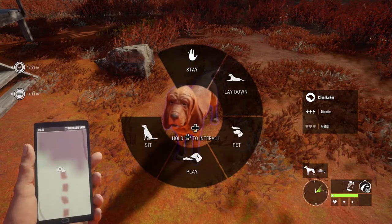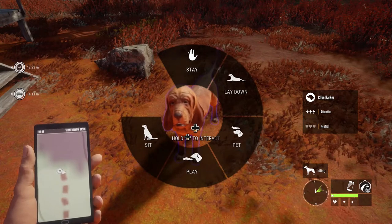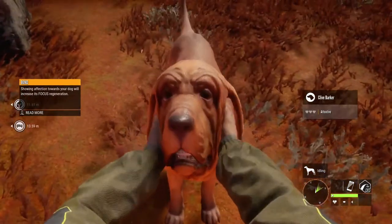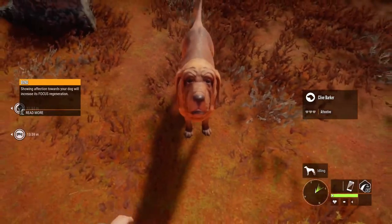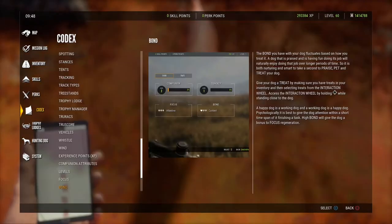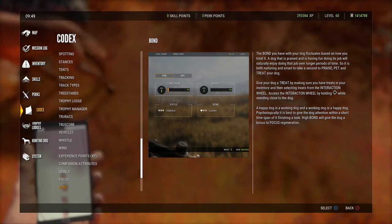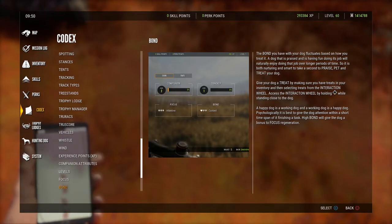There's stay, lay down, pet, play, and sit — a few things we can do with him. Showing affection towards your dog will increase its focus regeneration. The bond you have with your dog fluctuates based on how you treat it. A dog that is praised and is having fun doing its job will naturally enjoy doing that job over longer periods of time. It's both nurturing and smart to take a second to praise, pet, and treat your dog. Psychologically, it's best to give the dog attention within a short time span of finishing the task. High bond will give the dog a bonus to focus regeneration.